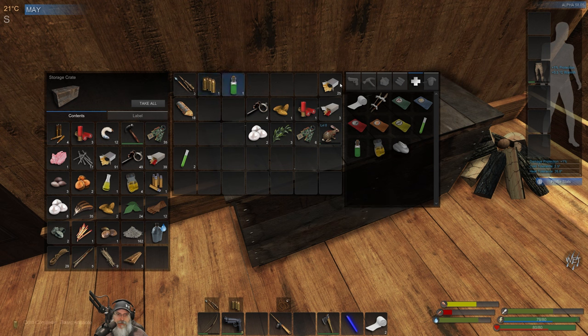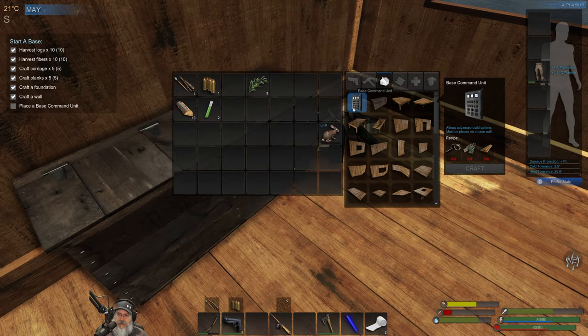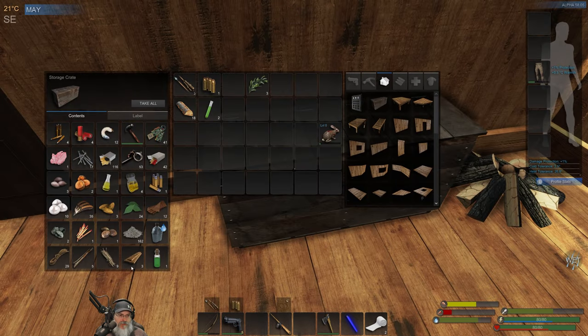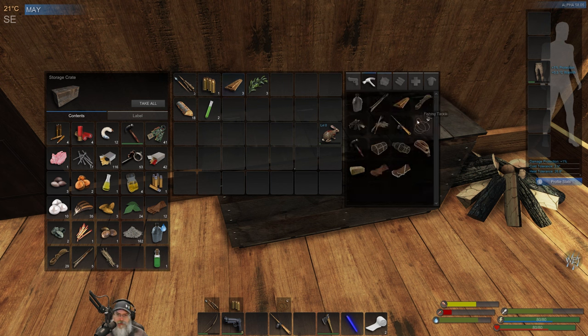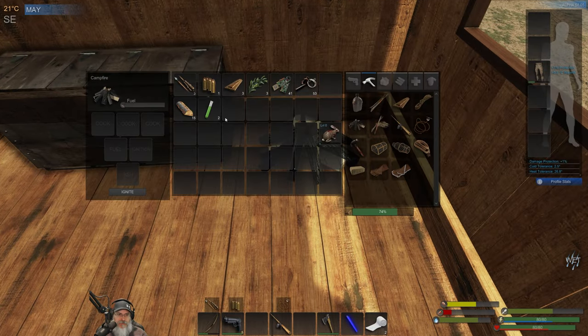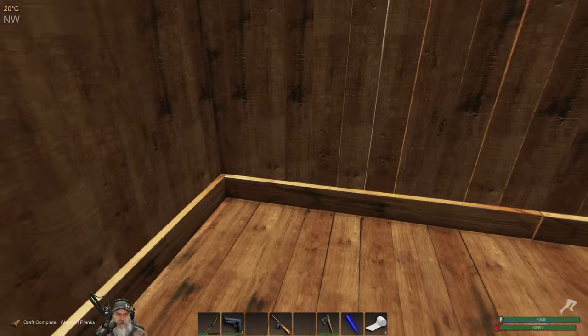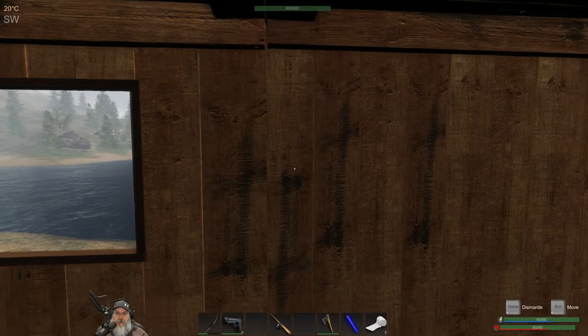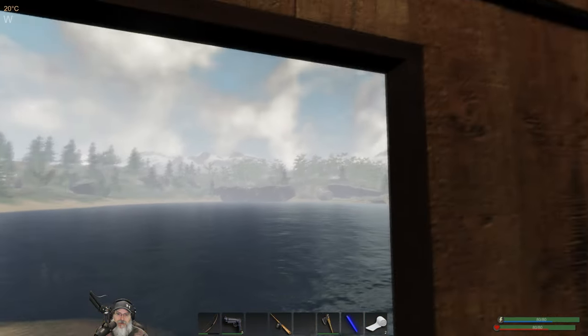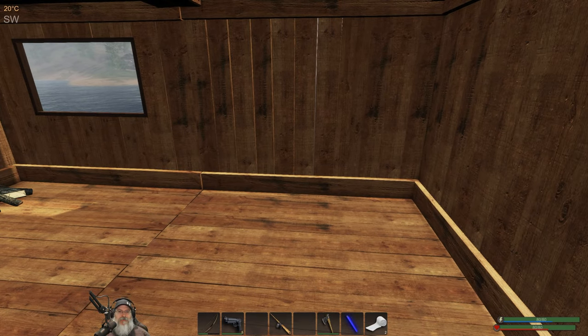For the BCU we need six scrap, four circuits, and four boards - we have three boards here. Let's make one more board and then we have the scraps and circuits. The very next thing we're going to make is the wood burning stove. I was thinking about moving stuff over to this corner so it's a little bit better protected. We're going to put the BCU on this side - if that even matters - to see if we can force the hunters to spawn over in that area since we don't really ever need to go over there.